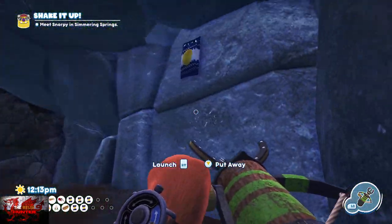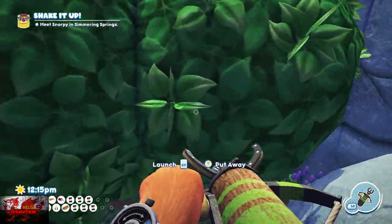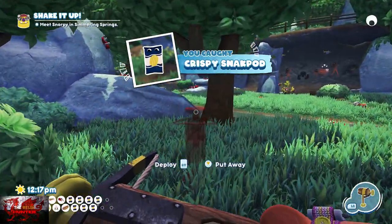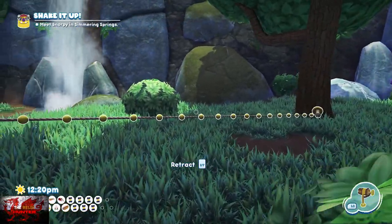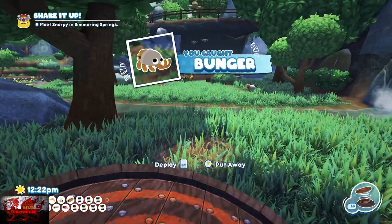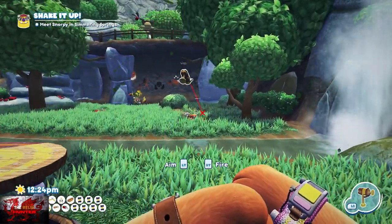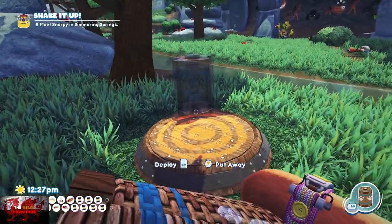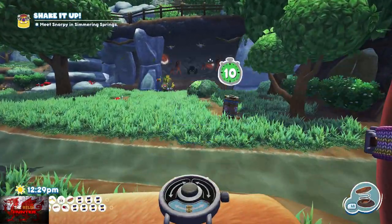Remember — 10 bugsnax in 90 seconds. Turn immediately right and grab the crispy snack pod from Beffica's Cave. Go out to the right, hug the wall, jump down and grab the second bugsnax — another snack pod. Use your trip shot and that's Bunga Bunga coming through for number three. Next, use your lunchpad and snack trap on the Shish bag for number four.